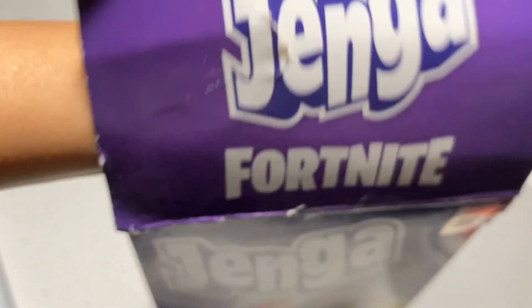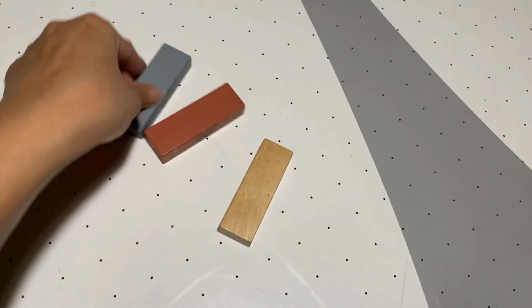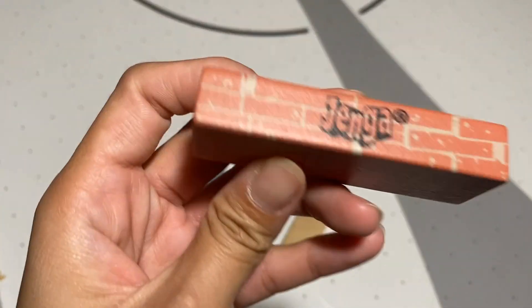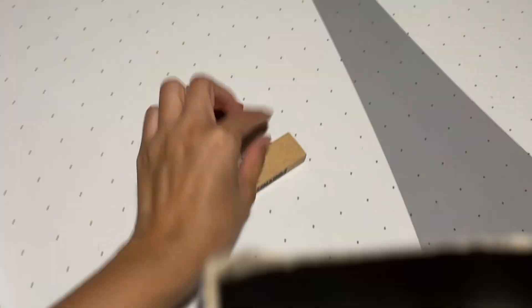We got this when my son was super into Fortnite. As you can see, the blocks are really exactly the same as regular size Jenga pieces — all wood, super lightweight. You have the gray one, then this brick-looking one that even has a brick design on it, and then this regular plain piece right here.